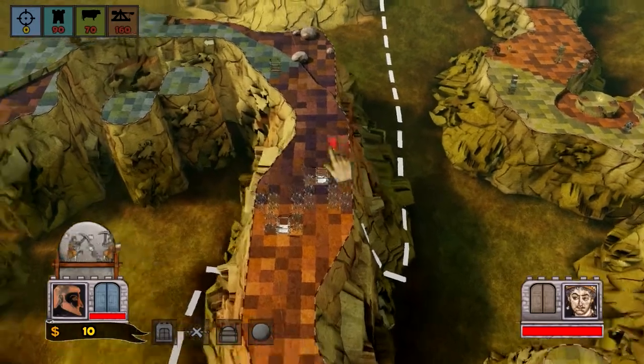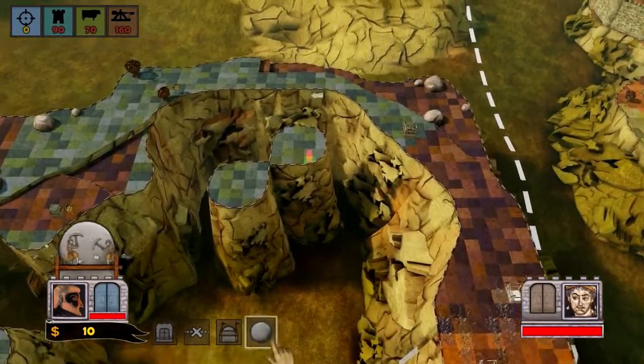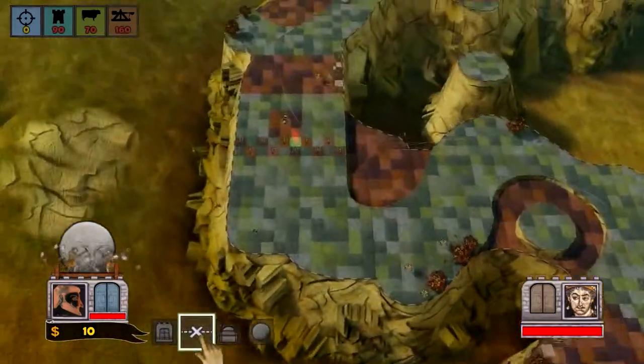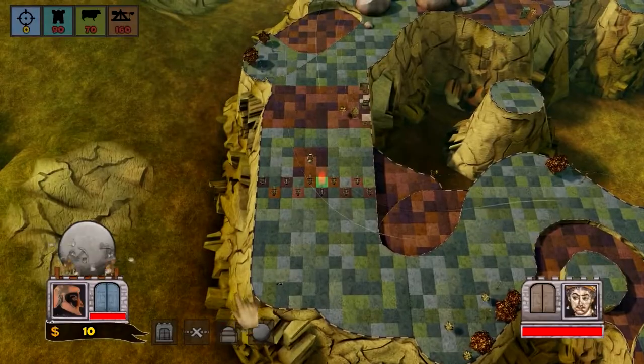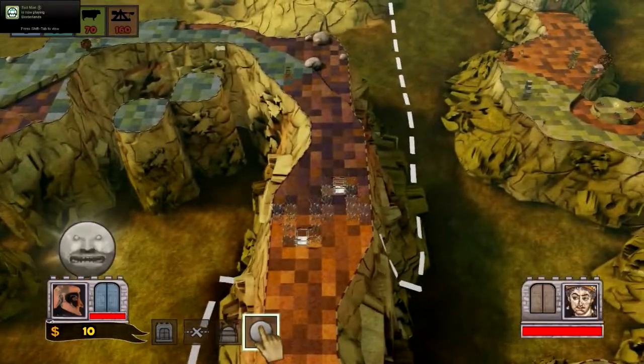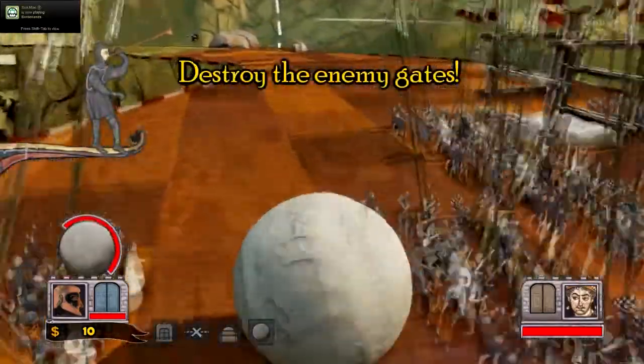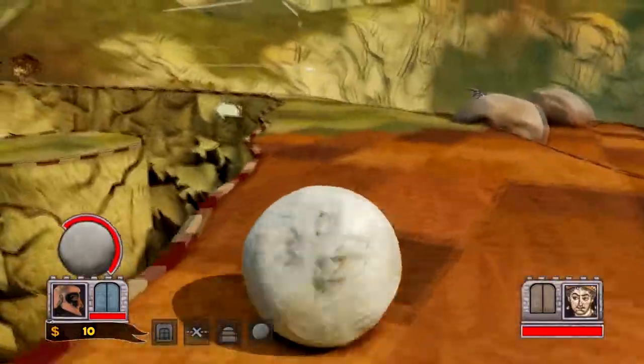Now while you're rolling down this course, the goal is to hit their gate. But while you're waiting for a new rock after you hit their gate, you build defenses that will hopefully stop their rock from hitting your gate. Some of these defenses include buildings, towers, windmills, catapults, and even animals like a giant elephant or cows.